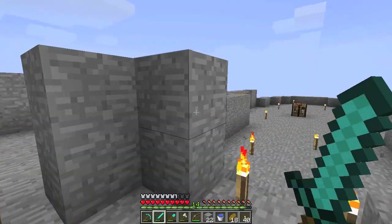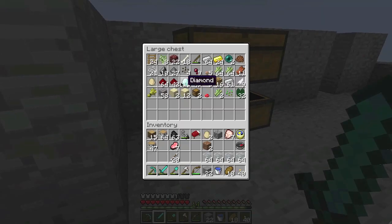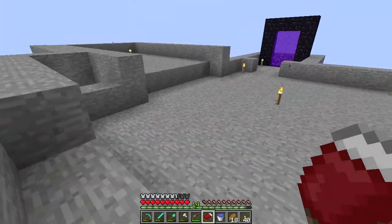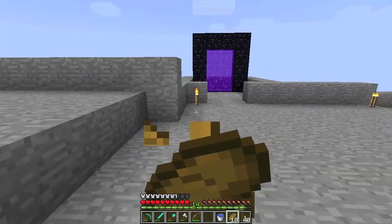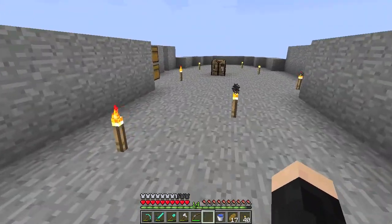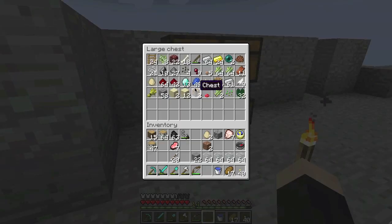Did I have a chest up here? Yes, I had a couple chests over here. What do I want to take with me? I'll leave this bed - I'll put this bed in the bedroom, the unfinished bedroom. Let's gather our things because I plan to head out as soon as I can.